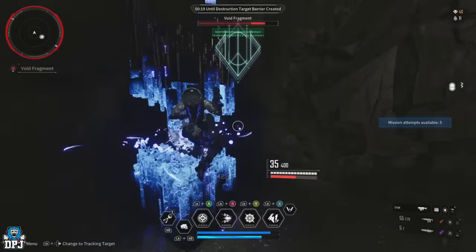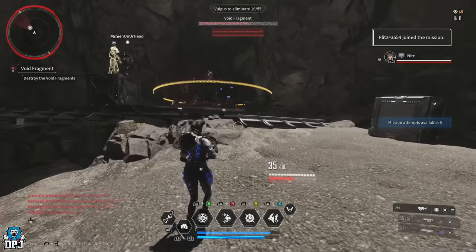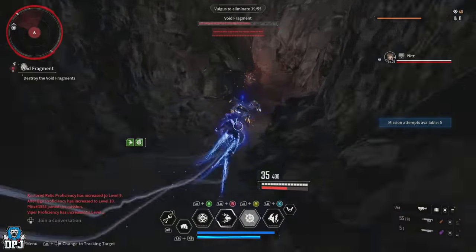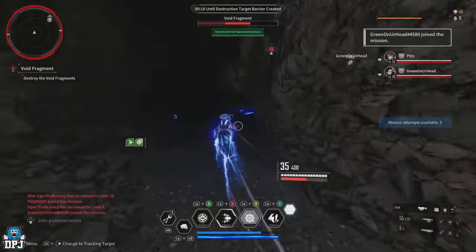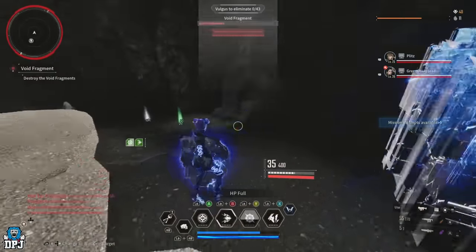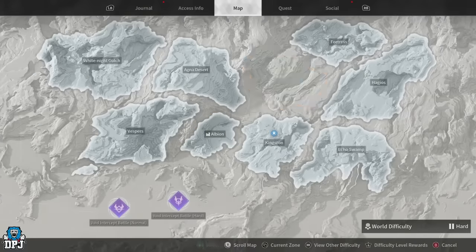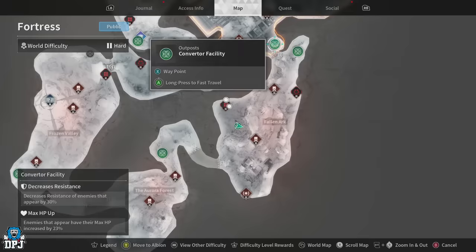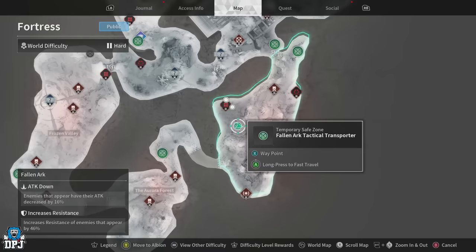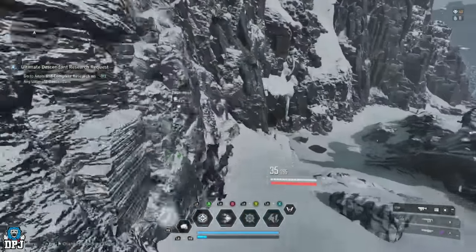First things first, before I mislead anyone — this all starts from a mission where an electric skill is needed to start it. It's basically a void fragment. People will instantly think Bunny, but it isn't limited to her, as Sharon can also start this. This can also be done in a team. This wants to be done on Hard Mode for maximum efficiency, and it takes place in the region of Fortress — the last one unlocked — within the Fallen Arc area. Once you complete it, it's basically ready to restart straight away, so there's no real cooldown.